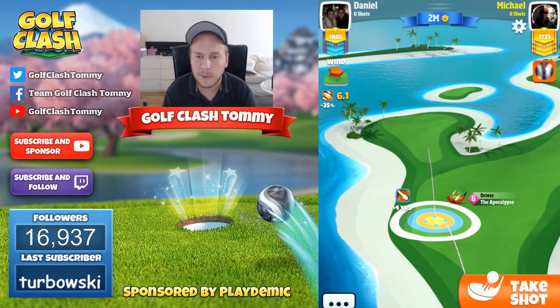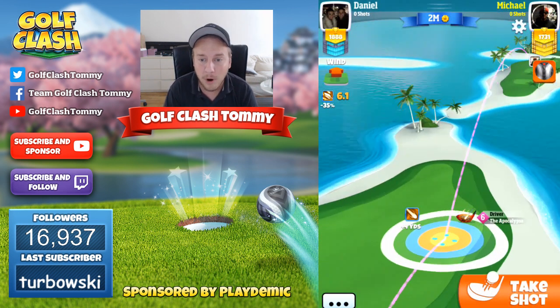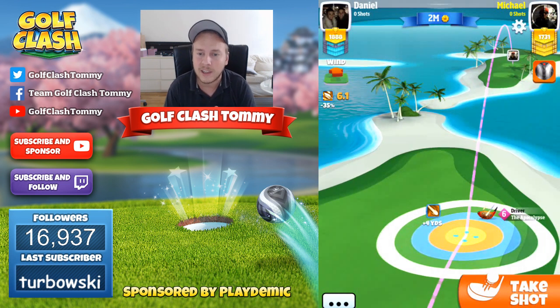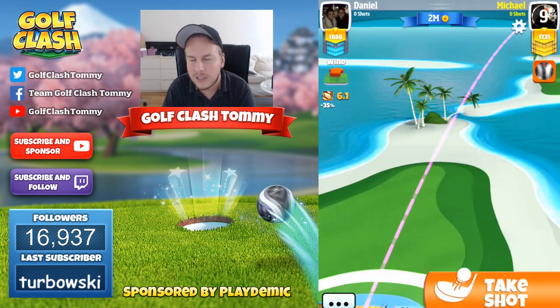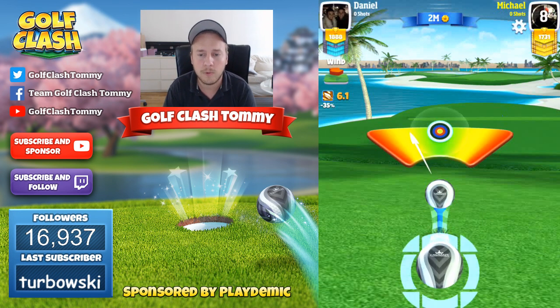We're going to go with max topspin that we do have on our Apocalypse level 6. An Apocalypse level 6 or level 5 with this type of headwind is what we need to have.